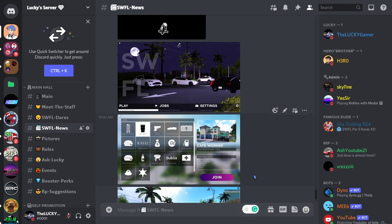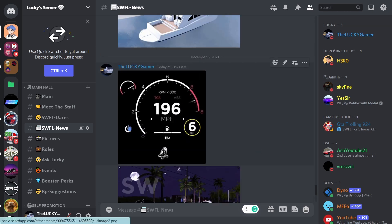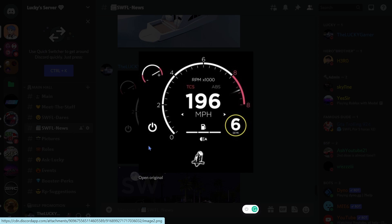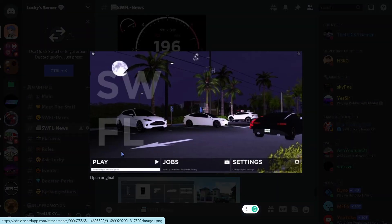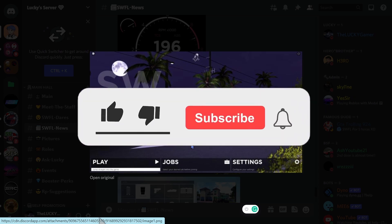This is kind of like an old leak but pretty unseen. We also got this speedometer — it looks really really nice. A new speedometer is coming to Southwest Florida. A lot of people want a new speedometer because right now we have a digital one, not an analog one like this. This one is way more detailed — look at the gears, the speed, the RPM. Everything looks so nice. We got this Rugged logo over here as well.